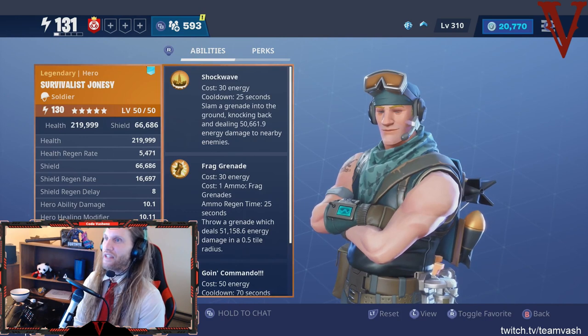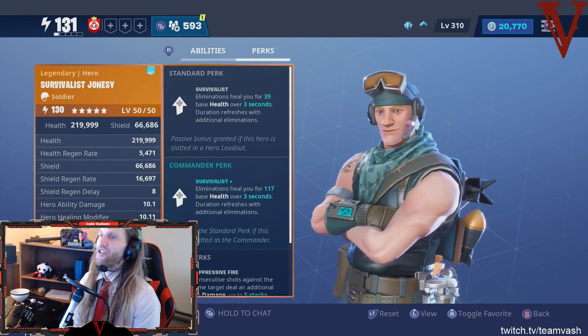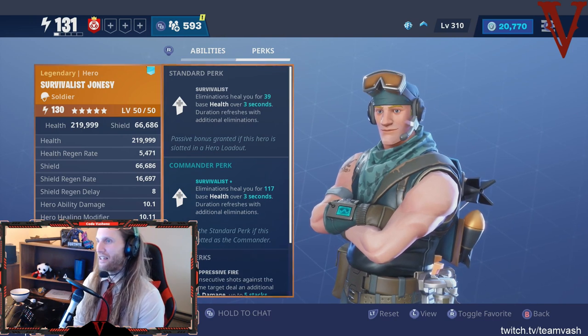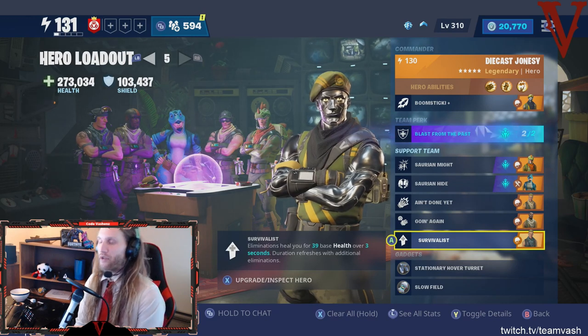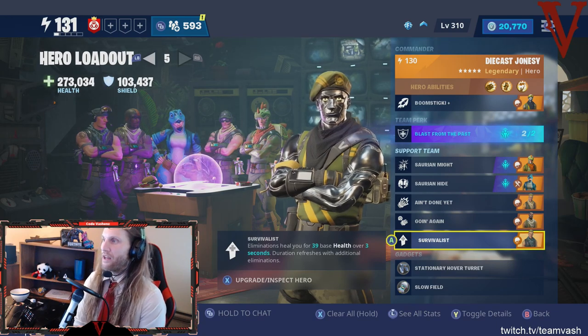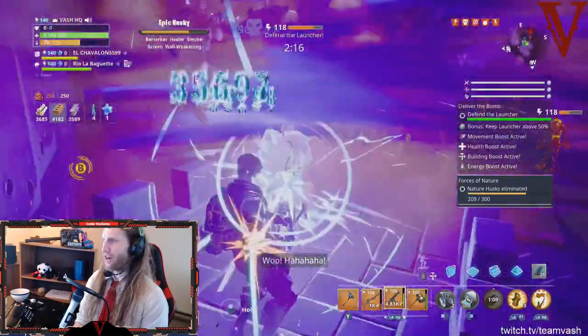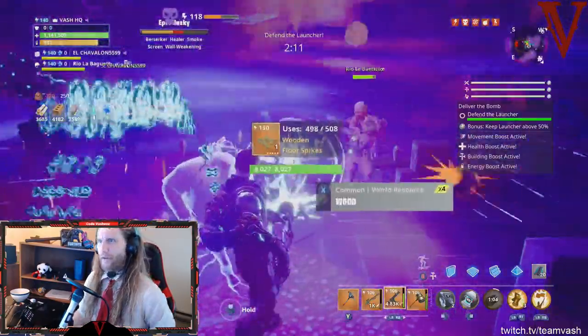Last but not least, Survivalist Jonesy: eliminations heal you for 39 base health over three seconds, and the duration refreshes with additional eliminations. As long as you keep killing, you keep healing — slow and steady. It works fantastically whether you're getting kills from your abilities, traps, or any other source, so health just keeps rolling in.